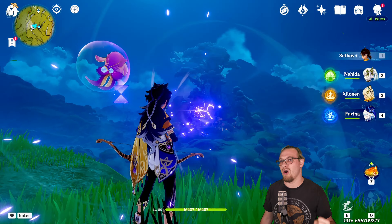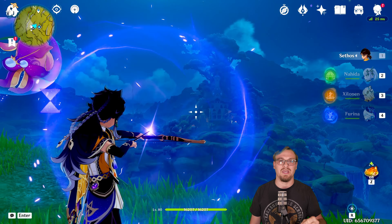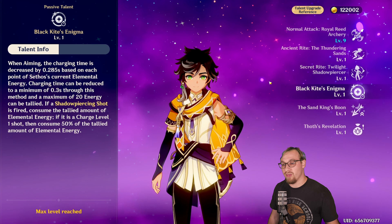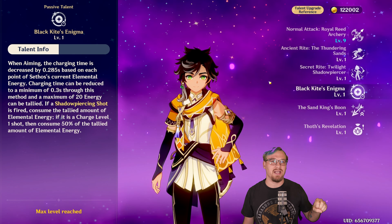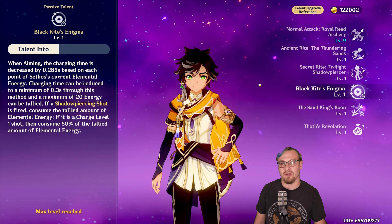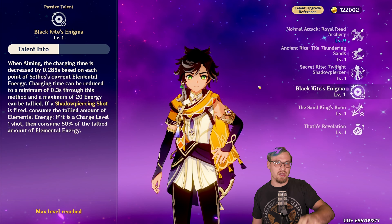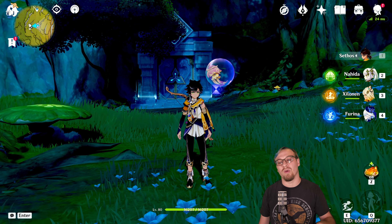You're noticing that this is taking a long time for Sethos to get that stage two charging. That's what I meant by working with his energy for his burst. One of his passives works directly with this shadow piercing shot and decreases the amount of charge time based on the energy that you have — it can take up to 20 energy to decrease the charge time. I'm showing you this outside the domain because once we get in there and start talking about it, it's going to happen fast.